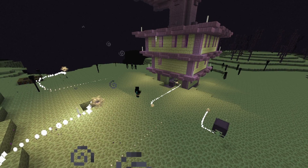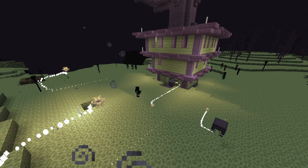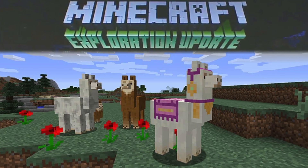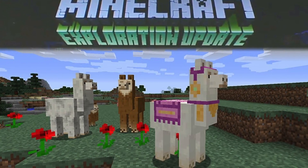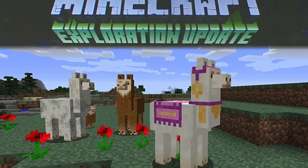And a new little structure that you can find. New mobs consist of the Vindicator, the Evoker, the Vex, and the most amazing mob, the Llama.